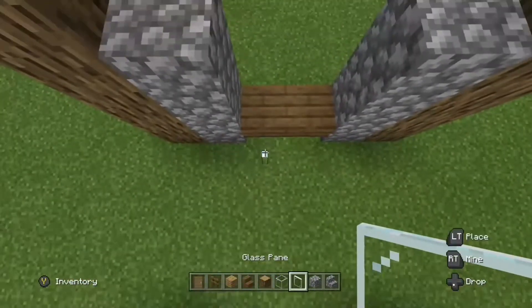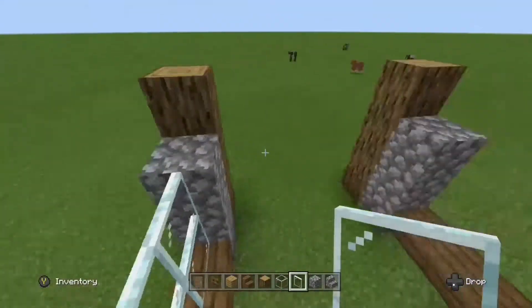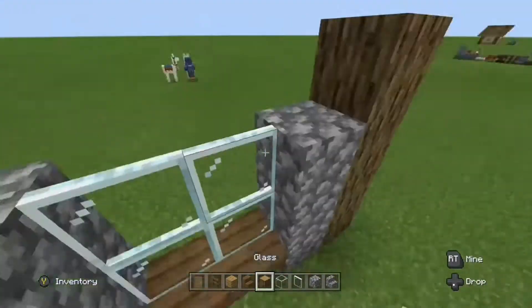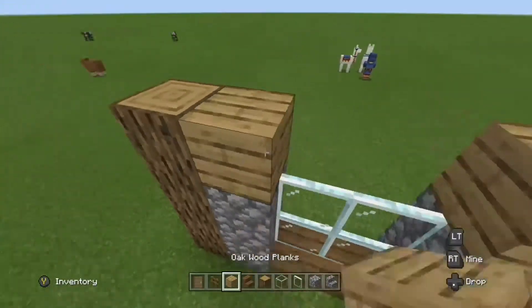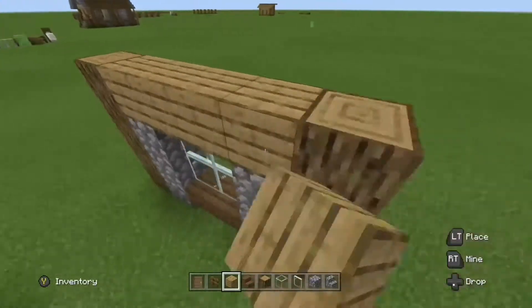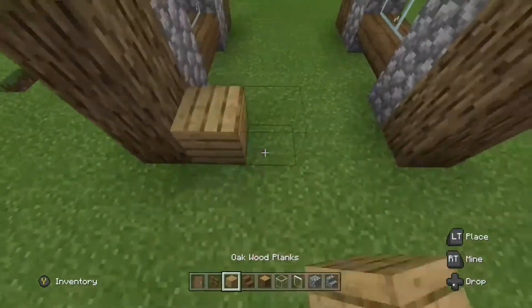Then get your two spruce stairs and place them upside down facing the inside of your build. After you've done that, fill in the gap in between with glass panes.